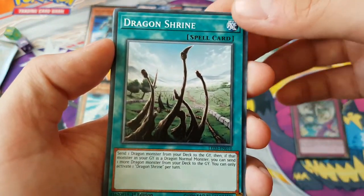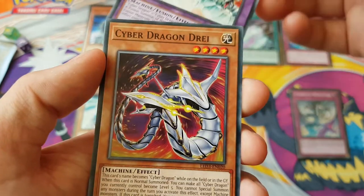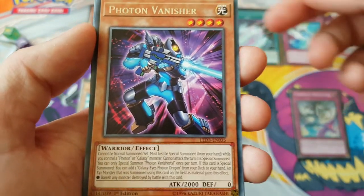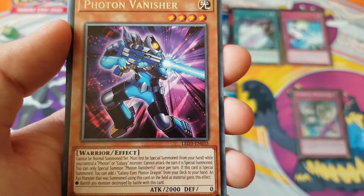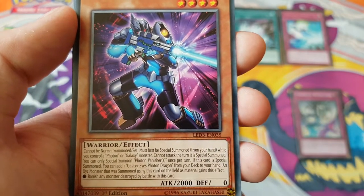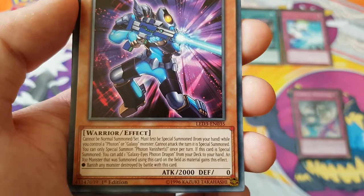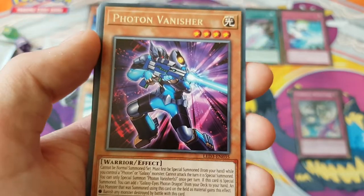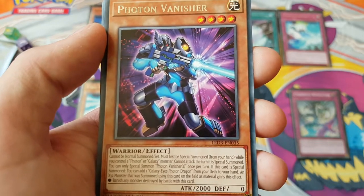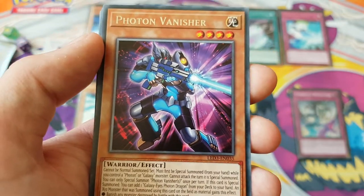I think I should open the second. Dragon Shrine — that's a good card. Cyber Dragon — that was getting really expensive, so the reprint was needed. Even the rare was expensive. Cyber Dragon — oh, Galaxy Vanisher! This is the new one. Can't be normal summoned or set; special summon from your hand while you control a Photon or Galaxy monster. Can't attack the turn it's summoned; you can only special summon one per turn. If special summoned, add a Galaxy Eyes Photon Dragon from your deck to your hand.